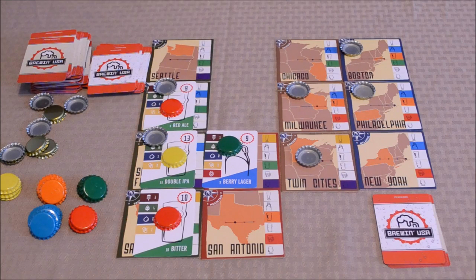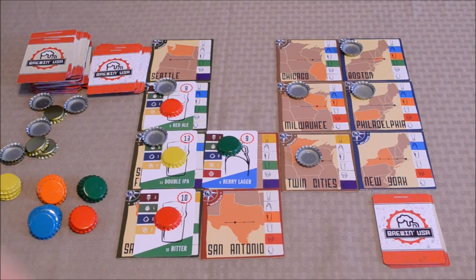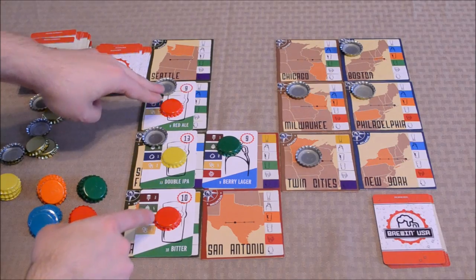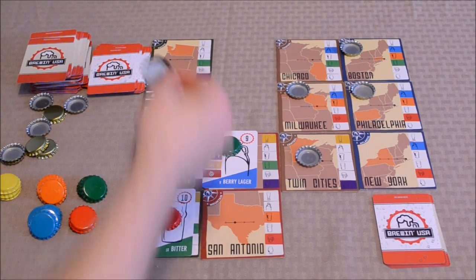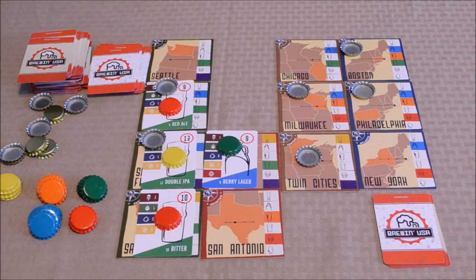The rounds continue until one player manages to launch three beers, at which point the round finishes and end game scoring occurs. Players take note of the point values in the upper right-hand corner of the beers they've launched — that contributes to their overall point total. Players also see who controls a particular region by counting the number of beers launched there, and that player earns points based on the market value of that region, which is determined by the uncolored bottle caps placed there.